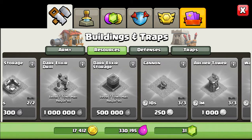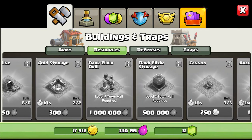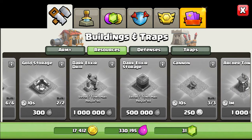Here's what we get for Town Hall 7. The two biggest things we're going to get are the dark elixir drill and the dark elixir storage. Those two are the first things we're going to build when we get to Town Hall 7 in about seven hours.